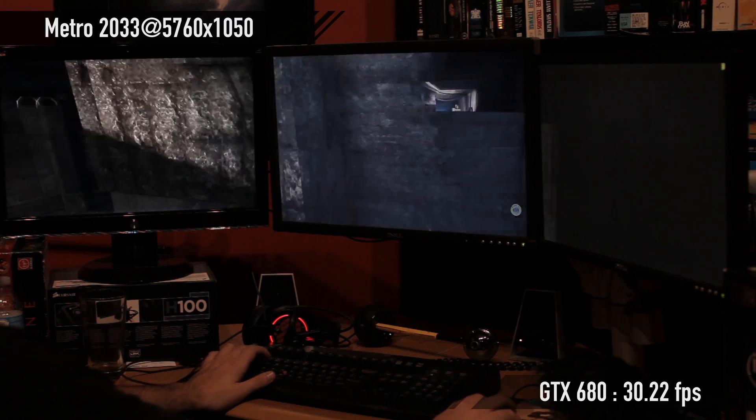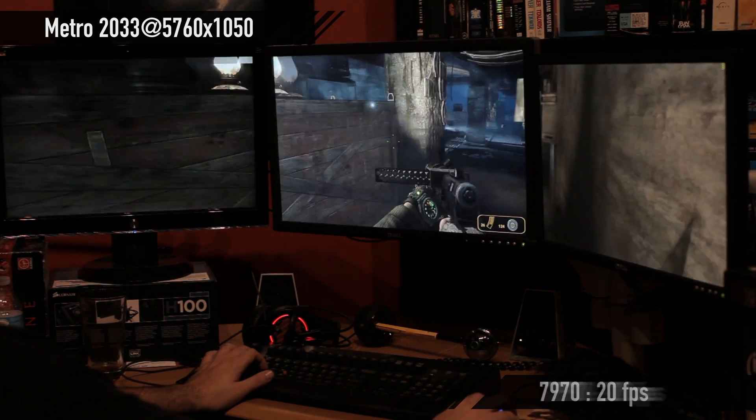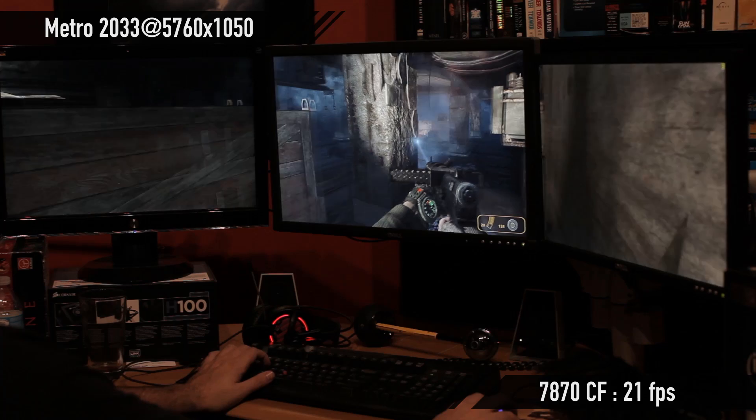Moving up to Eyefinity and NVIDIA Surround at 5760 by 1050: the GTX 680 got 30.22 frames per second. The 7970 got 20 frames per second. And the two 7870s in Crossfire got 21 frames per second.